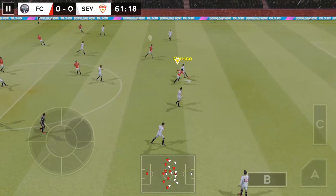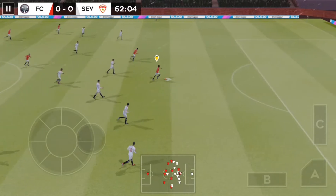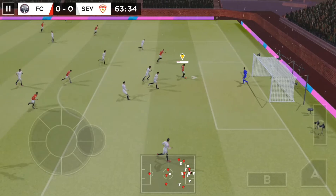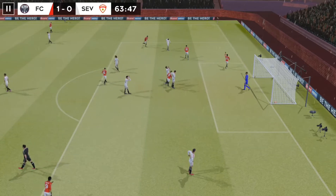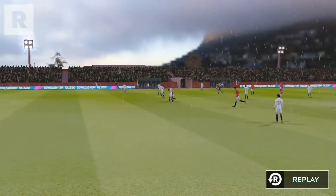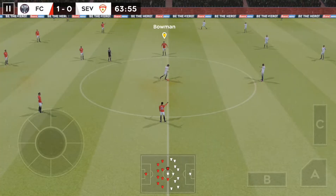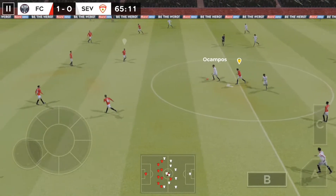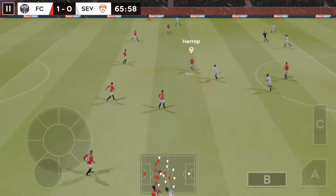The keeper hits the goal kick long. Headed on. The teams swap possession again. This player is through and there's an opening. Shoots — it was close to missing, but the woodwork's on his side. Here's a build-up to that great goal. The players have finished celebrating and we're back underway.